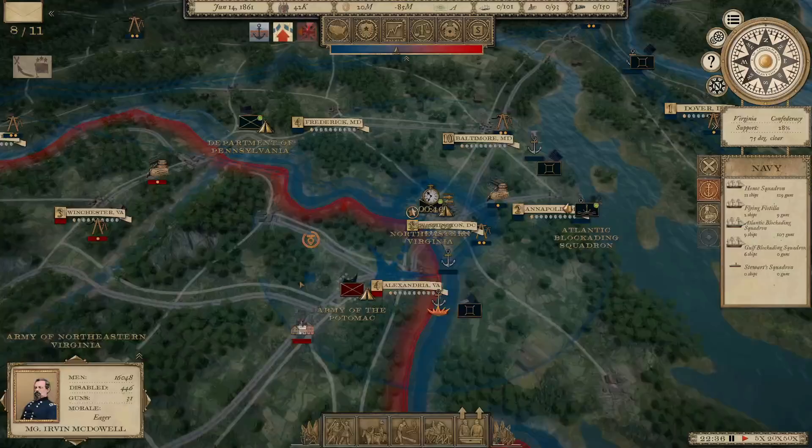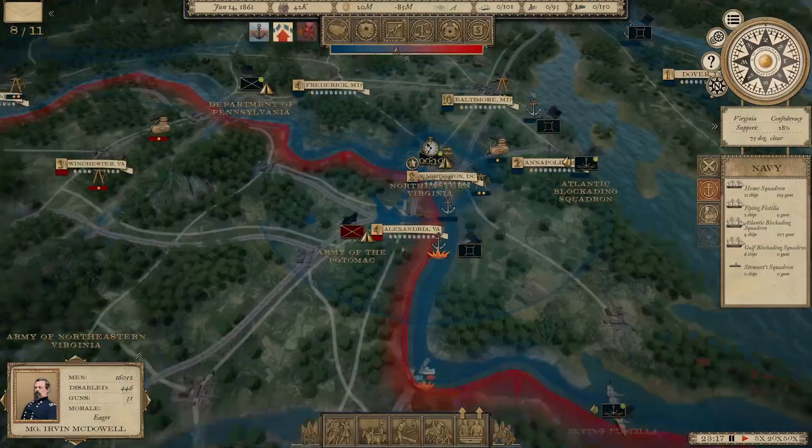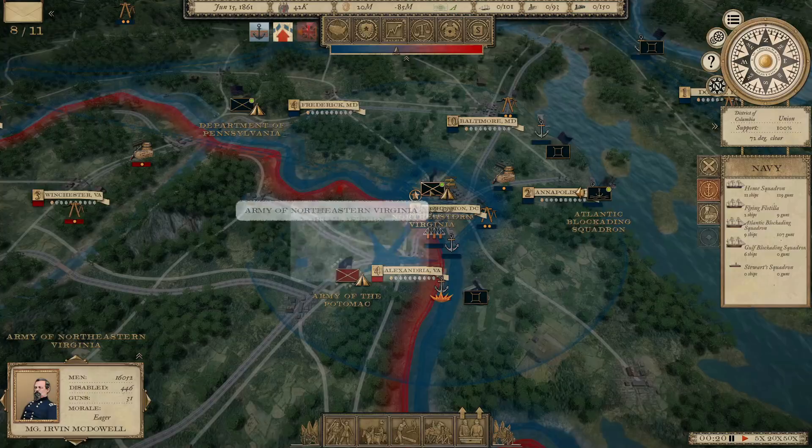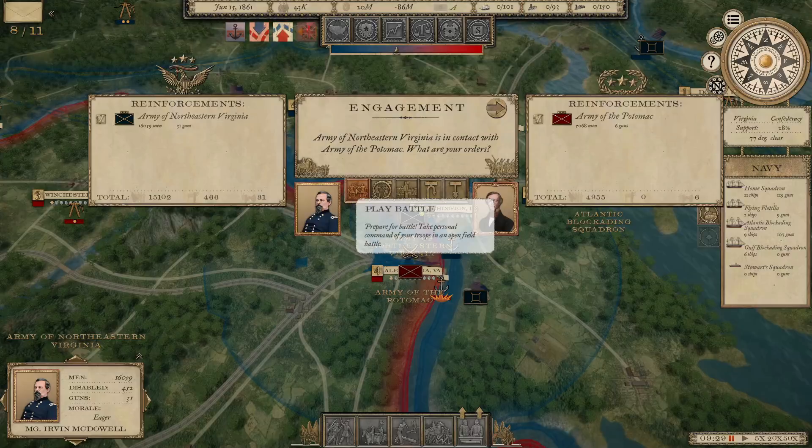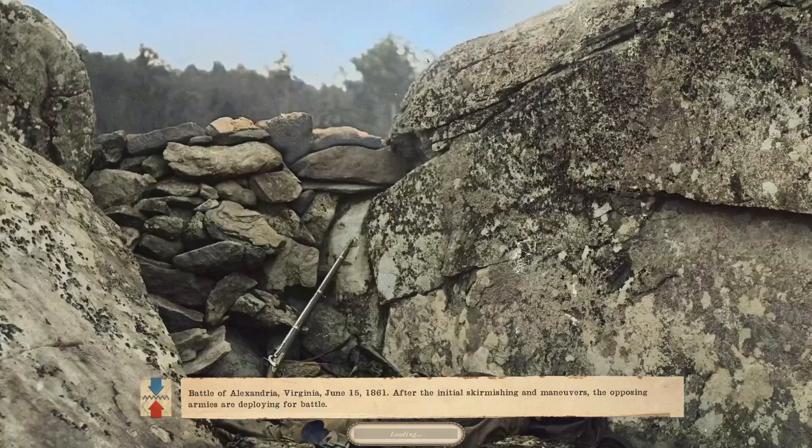He's only got 5,000 men in his Army of the Potomac — and yes, that is what the first Confederate Army was called. Kind of a backwards thing: the Union has the Army of Northeastern Virginia and the Confederates have the Army of the Potomac. We're going to go ahead and engage them. I want to push them at least out of Alexandria, which the Union did occupy in the spring of 1861.